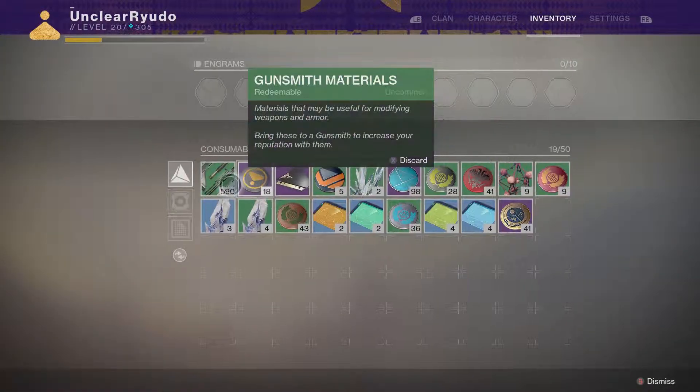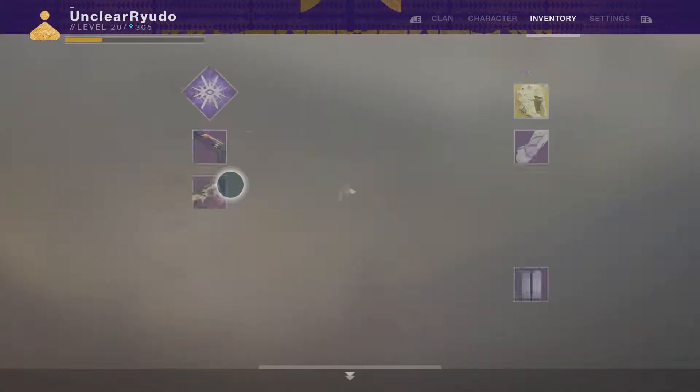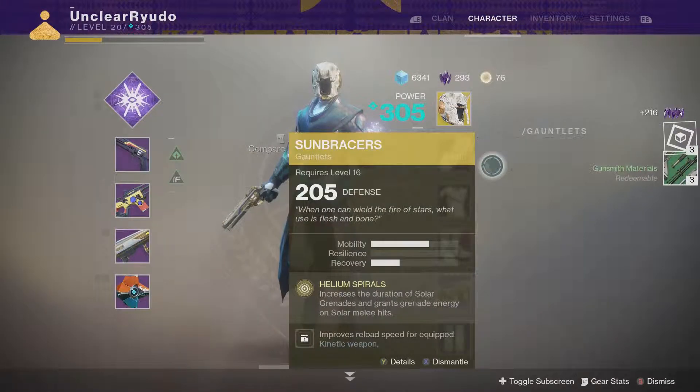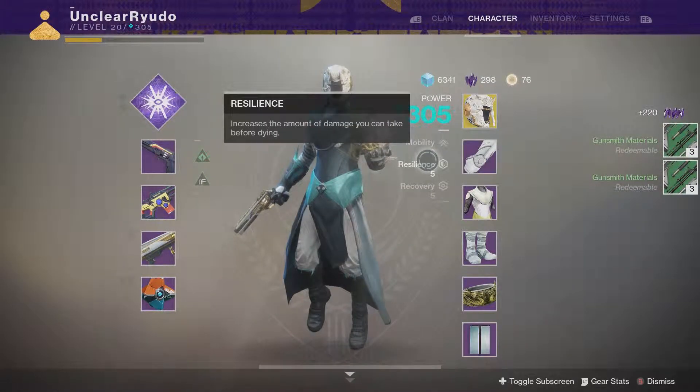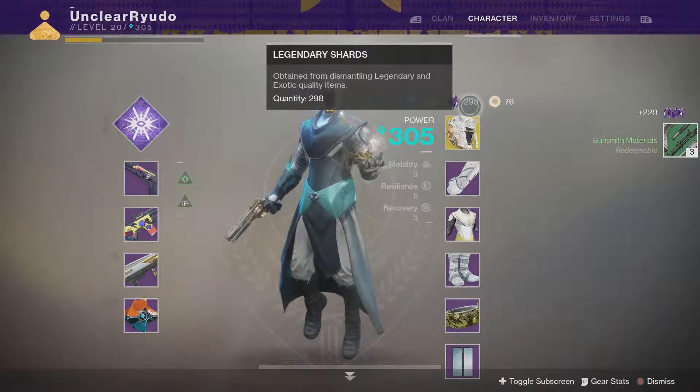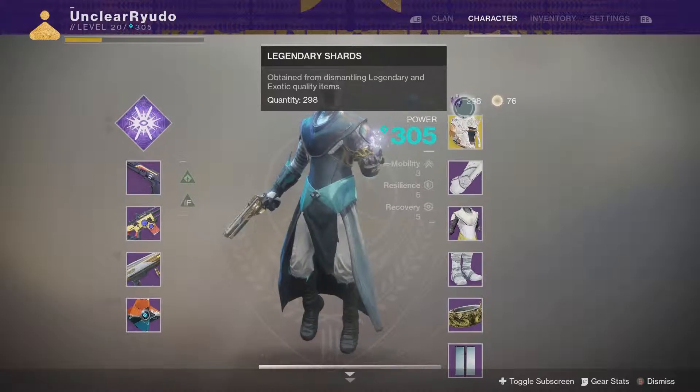So we started off with 590 weapon parts. I'll just skip through that process for you guys. Alright, last one there - and now as you can see Guardians, I'm back up to 298 legendary shards from 78, so you get them back pretty quick.